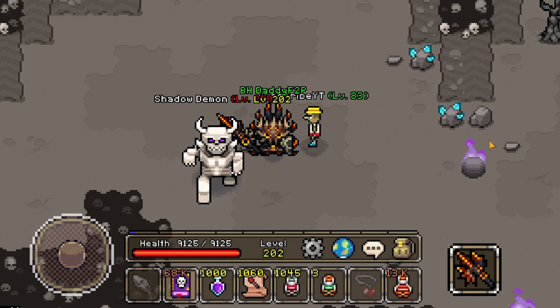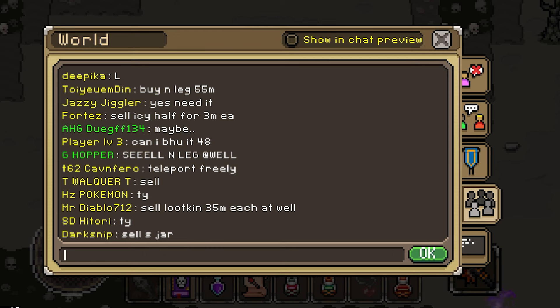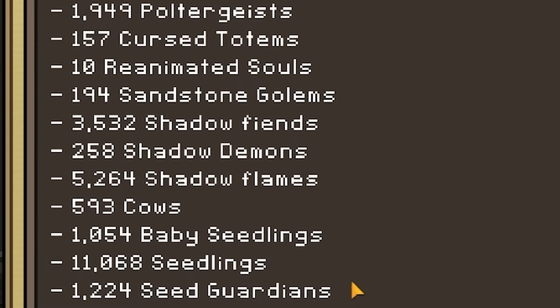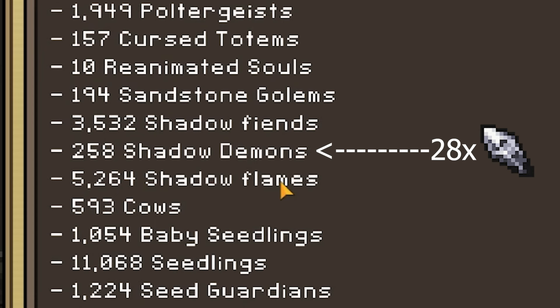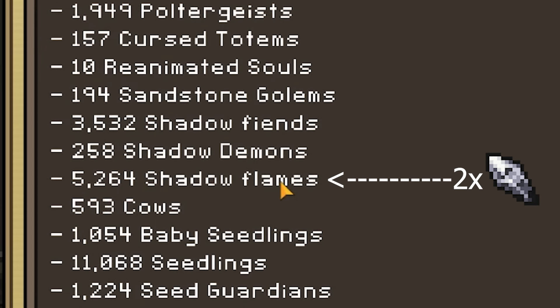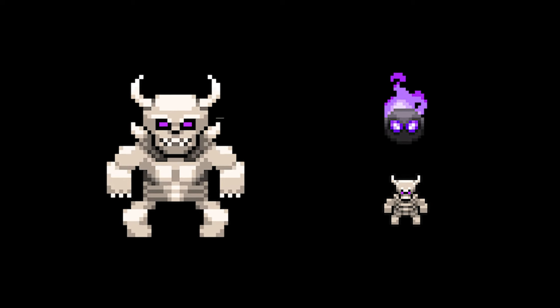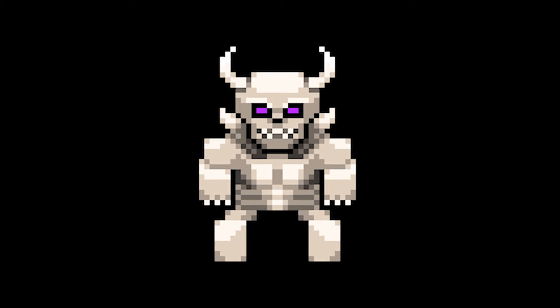But to his credit, he does drop balance fragments a lot more consistently, and you should farm him if you want to get your hands on more of those. As you can see from my kill count, I have beaten over 250 shadow demons and this got me 28 balance fragments. Two more fragments came from more than 5,000 shadow flames, and none dropped from the shadow fiends, for a grand total of 30 balance fragments. The shadow demon is the clear winner in terms of balance fragment drops, but what exactly is a balance fragment?